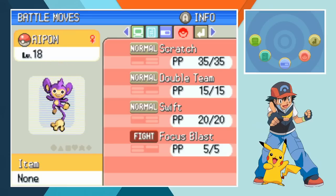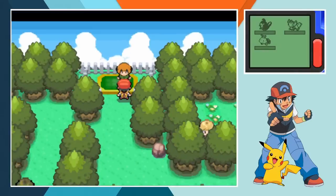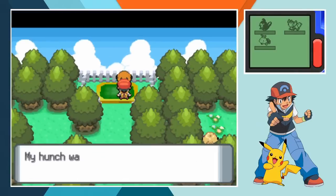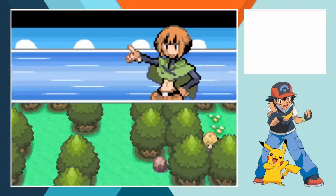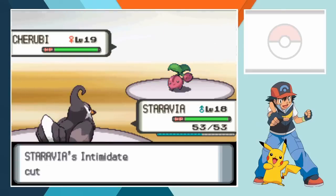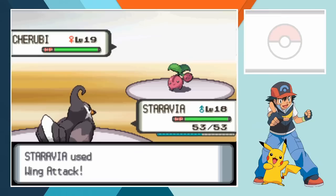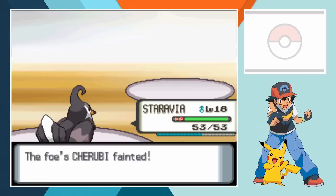Gardenia has two level 19s and a level 22 so our trio have all been leveled up to 18 to keep us just under her weaker team members. Our movesets are unchanged and if you pretend that Focus Blast is Focus Punch then they are entirely accurate to the anime at this point. Gardenia sends in Cherubi to start and we lead off with Staravia. This is a little bit of a mismatch - even with a slight level disadvantage, Staravia wastes no time in picking off his foe. A huge collision from Wing Attack is more than the Cherry Pokemon can handle.